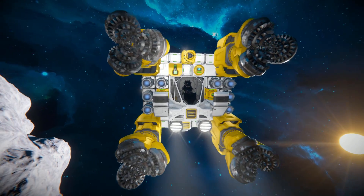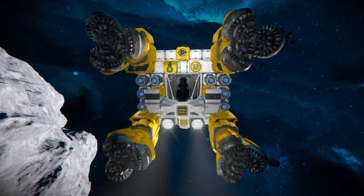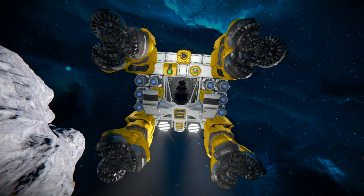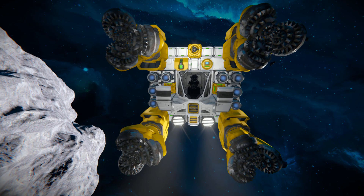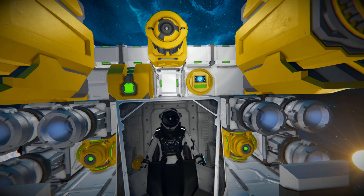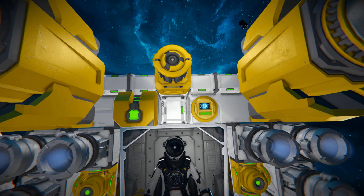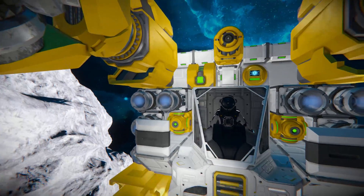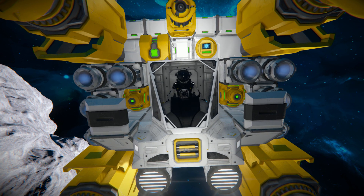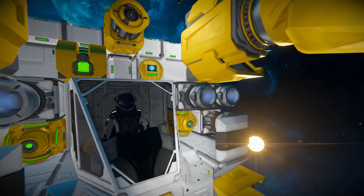I'll start by going round the outside and give you a brief over what it has, and then we'll go and play around with the mining. At the very front we have four mining arms, which is just enough to make sure we can force this entire ship through an asteroid if we wanted to. A regular cockpit sits in the dead centre, and just above that a sensor, remote control and an ore detector.